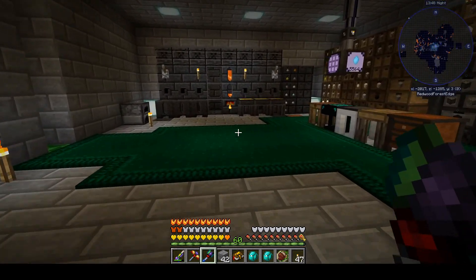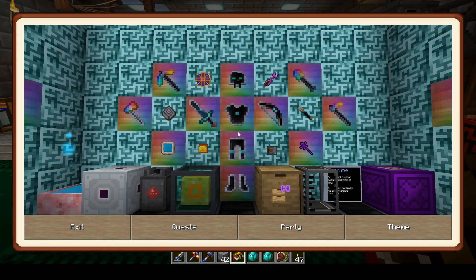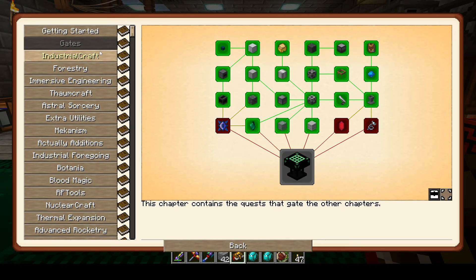I wasn't exactly sure what to do because we were a long way away from probably tier 6, and a lot of the things I was looking at took things I couldn't quite do, or needed me to get back into magic, which I wasn't quite in the mood for. So I just start going through the gates. We're down to only three gates: Draconic Evolution, Mystical Agriculture, and Blood Magic. But I didn't see anything I could immediately do to make serious progress on any of the three without first doing a lot of Thaumcraft, Botania, and Astral Sorcery.